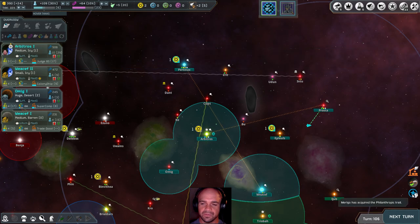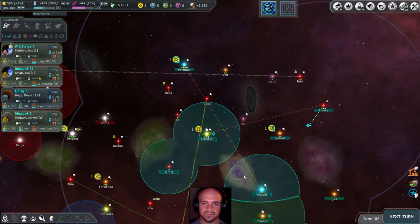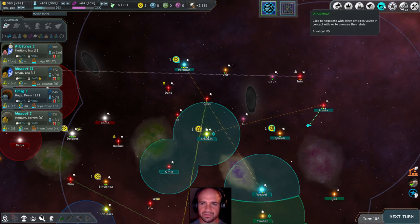We've got four people now. We've acquired the philanthropic trait — cool. So people like me now. And what is it that he wants? I should say — what do you want?